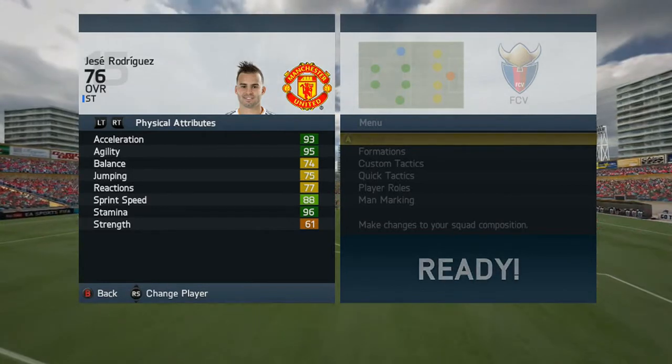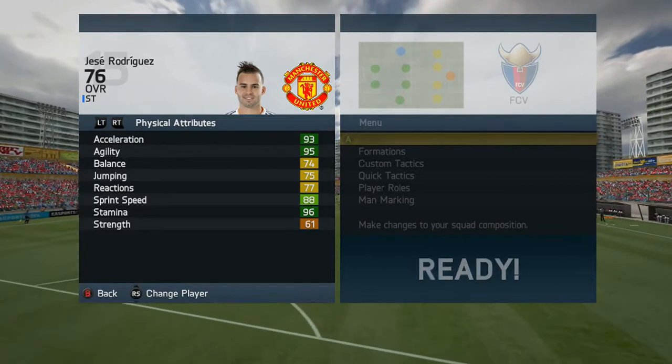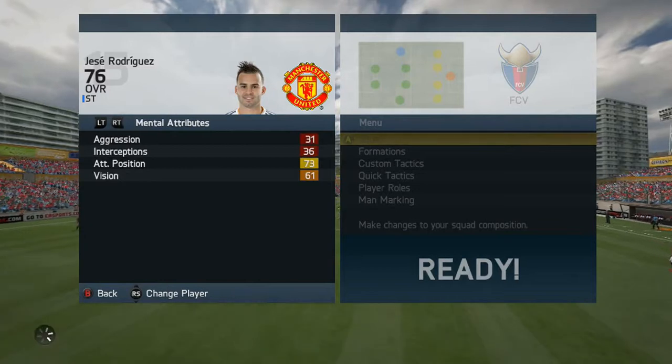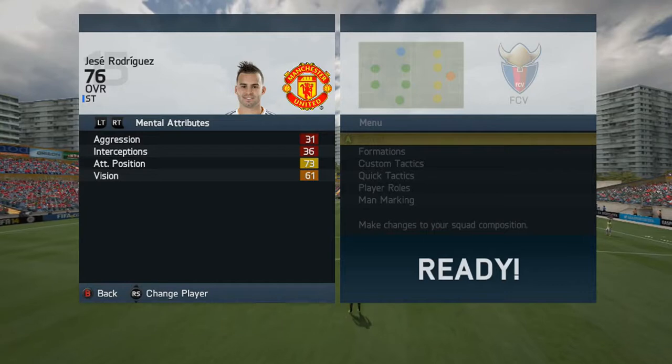He didn't really feel that strong in all honesty — he felt just as weak as Oscar when I reviewed him. But carrying on, his mental attributes are terrible. He's got 61 vision and 73 attacking positioning.